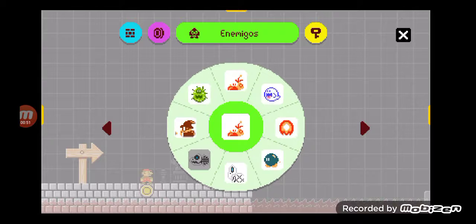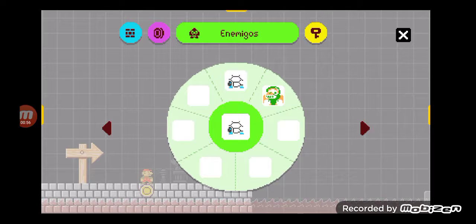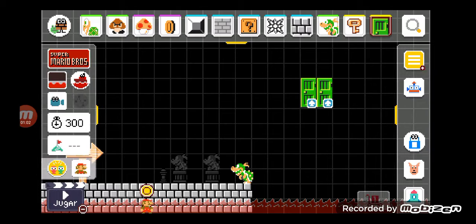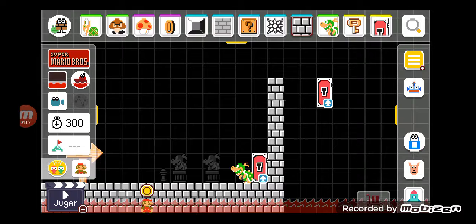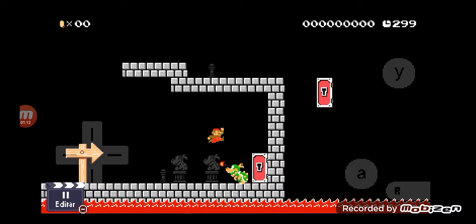Next, you want to place a Bowser Jr. Then you want to give him a sweet, sweet tea. Finally, you want to go over here to the store and turn it to the left store and place it behind B-Junes. Finally, you want to do this — and then boom, you've got the B-Junes ball thing.